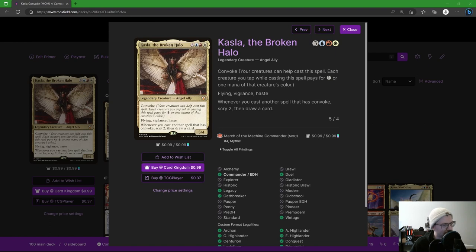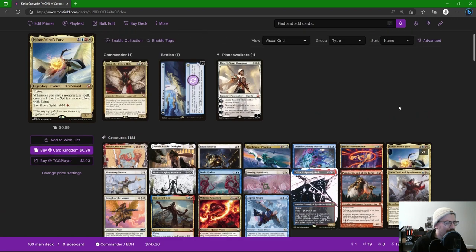Today we're looking at Kasla, the Broken Halo — three blue, red, white for a 5/4 with convoke, so your creatures can tap to pay for a colorless or a mana of that chosen creature's color in a mana cost. That's what the whole deck is built around. Flying, vigilance, haste — and whenever you cast another spell that has convoke, scry one then draw a card.